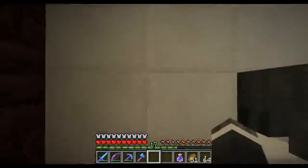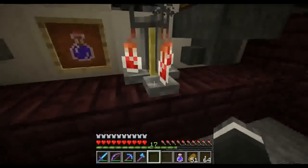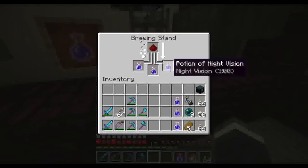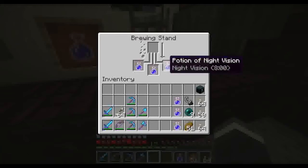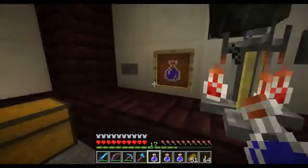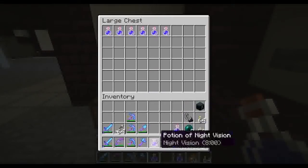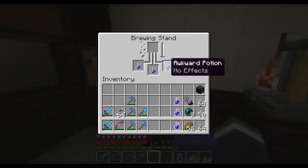If I wanted to, I could add a fourth one — that would be the gunpowder to make it splash. But since I really don't need a splash potion of night vision for me, this is it. And then we take these out and they get replaced with new ones so we can start all over.